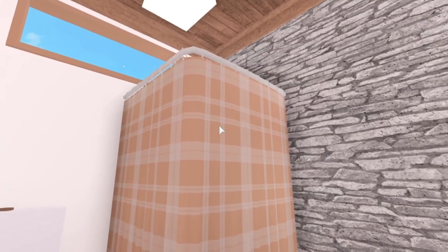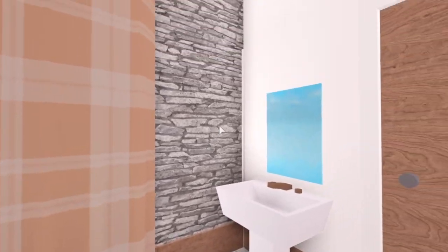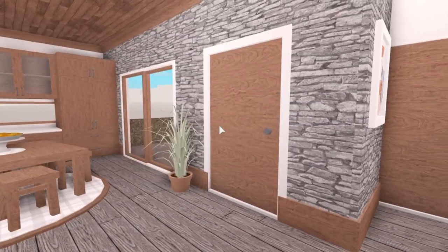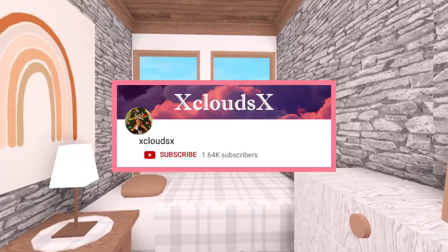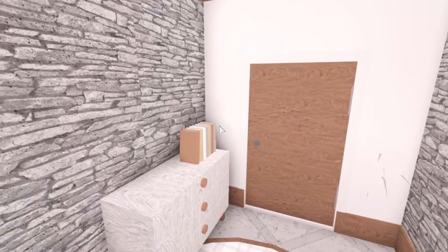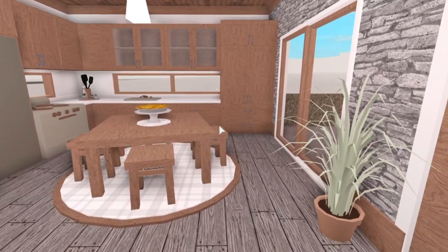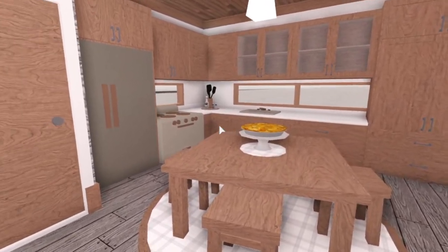The 5k loft is my most popular build as of now and I thought I'd create another one that uses the same hack, except with a different roof. I actually got this hack from another channel, which I will link down below. They are using the exact same technique as I used for the loft, except using the glass flat roof, which I think is really clever and perfect for modern builds.